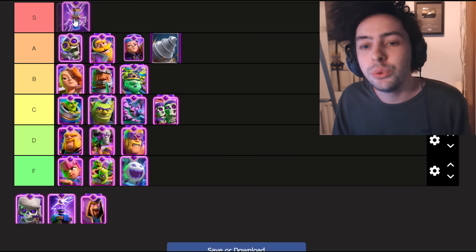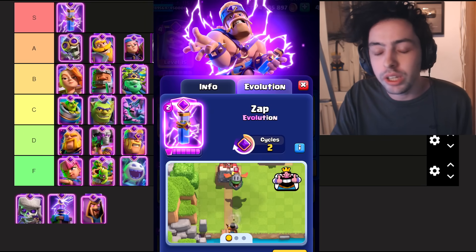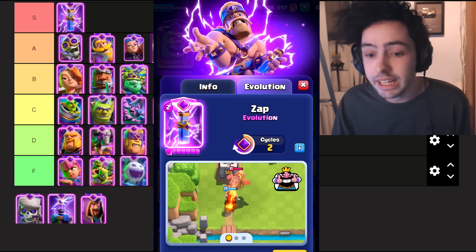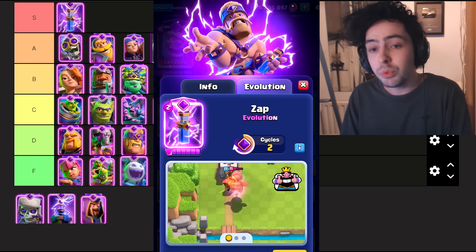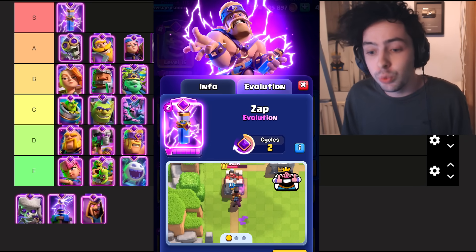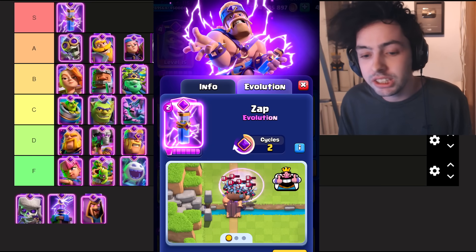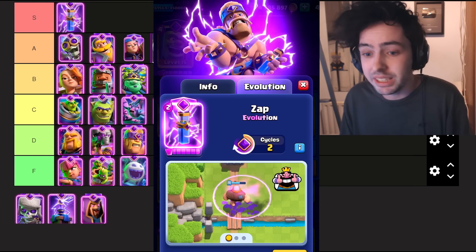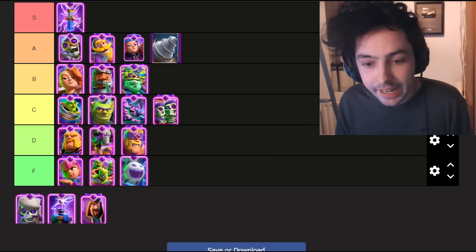Now we are moving into the S tier with the Evo Zap. The versatility factor of this card — it works in so many different decks. It's very cheap, so you can get to it multiple times a game. When you use the Evo Zap, it comes in waves, so you can actually use this to block an area very similar to a poison. I've hit so many predictions doing this, just by playing my Evo Zap a bit earlier and letting the second or third wave hit the actual troops.